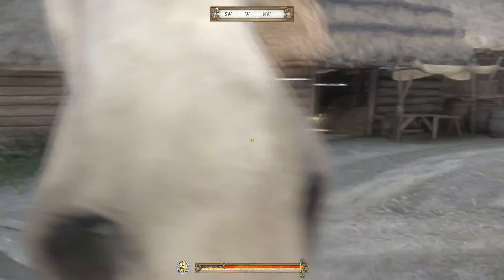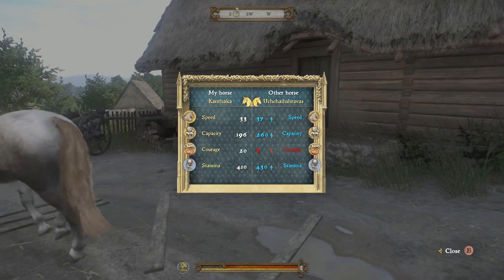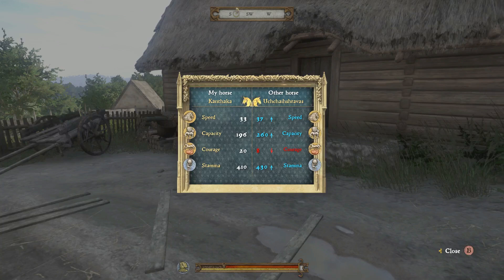When thinking about which horse to buy, it's important to go up and inspect all of the different horses at the stable to fully understand their stats. If you go up to a horse and click Inspect, you can see its characteristics compared to your current horse and also compared to the other horses at that stable. You need to inspect all of them and then note or memorize the stats to pick the right one.